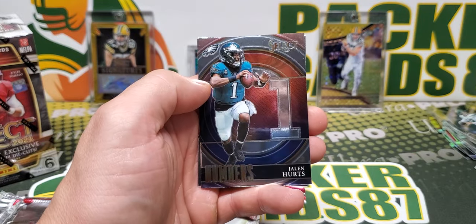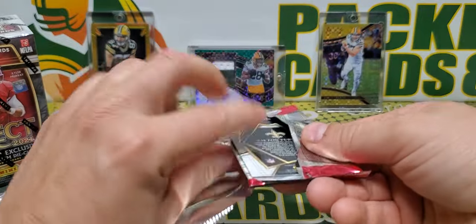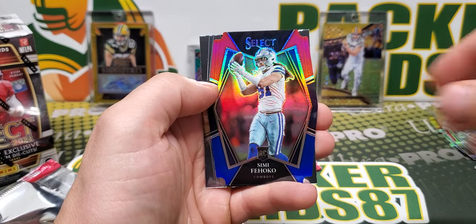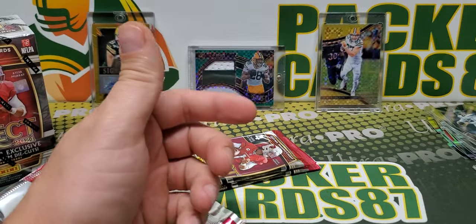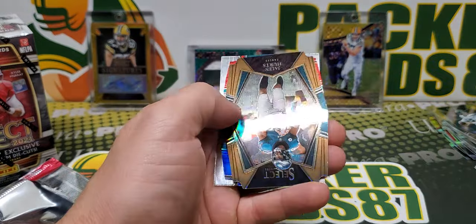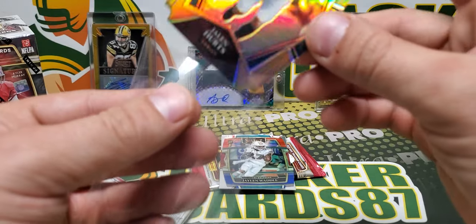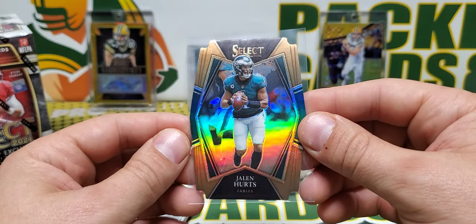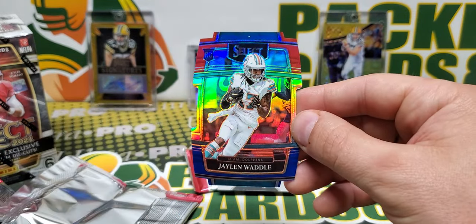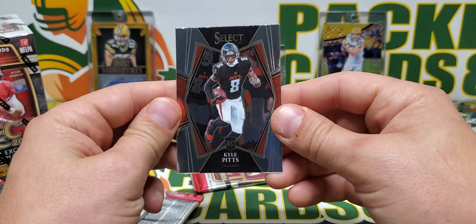Allen, Kellen Mond, we got a Jalen Hurts Numbers, and a Jimmy G. Tua, Book on the Rook, Simi Fajoko, red and blue, and Peyton Turner. Joe Montana. Jalen Hurts — copper, out of 199, copper die cut. Sweet, he's doing really good right now. Copper out of 199, and then a Jalen Waddle red and blue — that's a good one to get. And that old school Dolphins uni — what a good picture. I love that old school Dolphins jersey and helmet and logo.